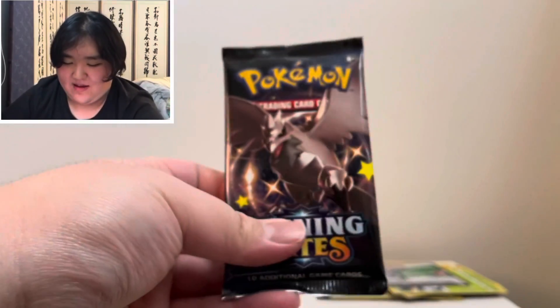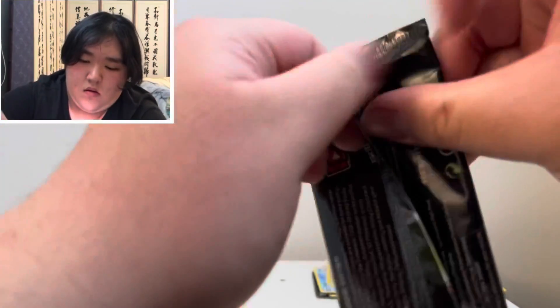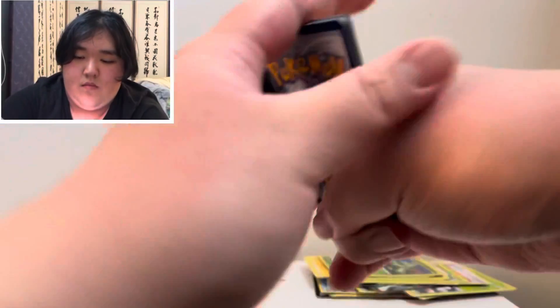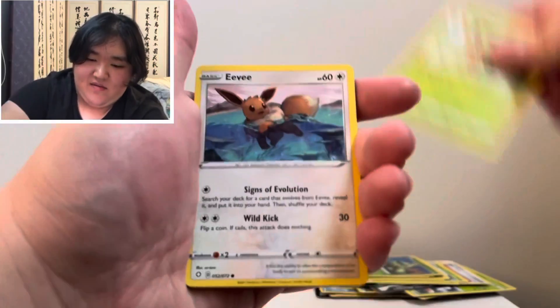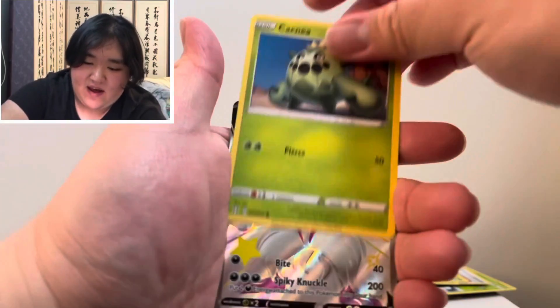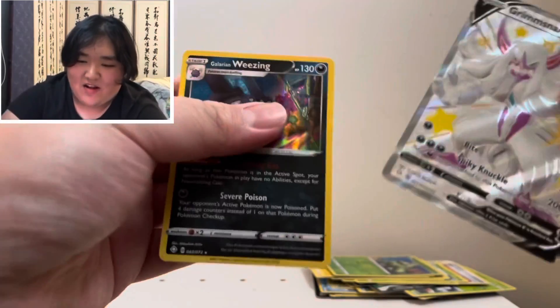Final pack. Steel-Type Energy. Trainer Rusty Shield. Float Soul. Dwacky. Eevee. Gossifleur. Chutle. Morpeko. Cacnea. A Shiny Grimmsnall V! And then a Holo Galarian Weezy. What a great box.